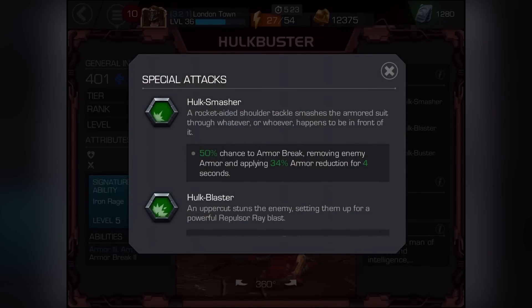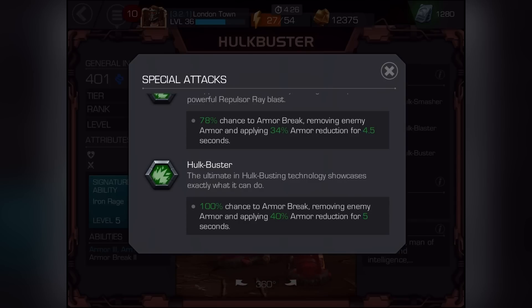It's passive. Hulkbuster's armor is reinforced upon receiving damage, increasing up to 45.7% based on lost health — the perfect counter to the Hulk's rage. His abilities are Armor Up, Armor Up, and Armor Break. I so wish he could have been a four-star, that'd be so awesome, but we didn't get that.